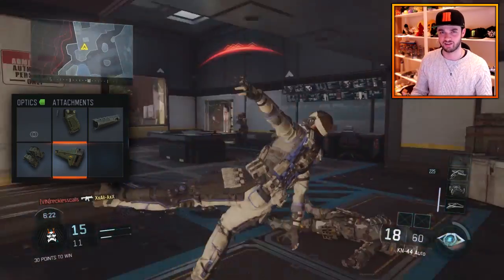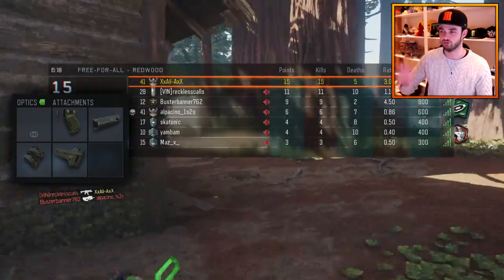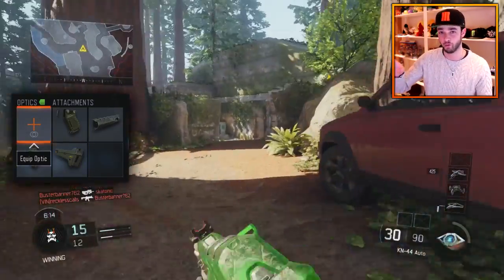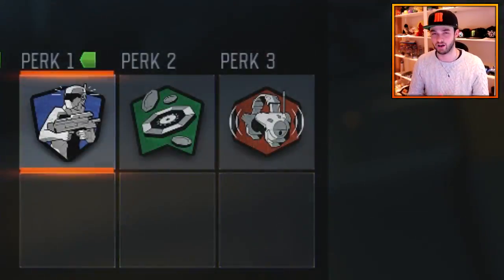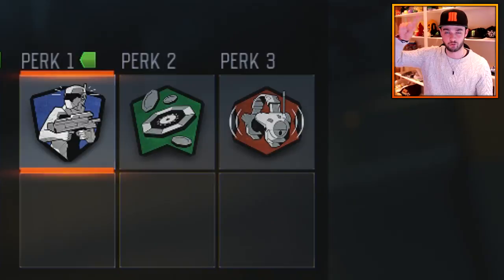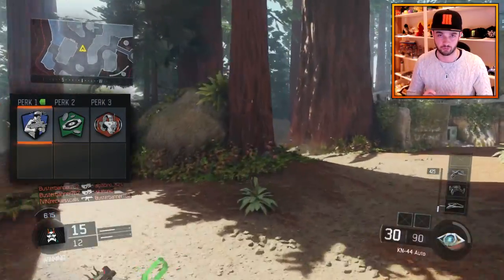That wraps up the attachments. We've gone for no secondary, no lethals, and no tacticals because we've used seven of our points on just the weapon. Moving down to perks — we've gone for Sixth Sense. Essentially it will add a directional arrow to your mini-map — top, bottom, left, or right — to show you if an enemy is extremely close to you.